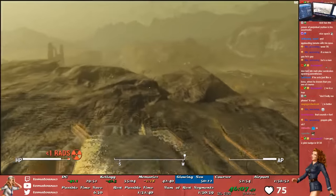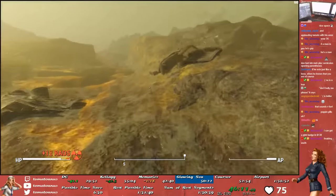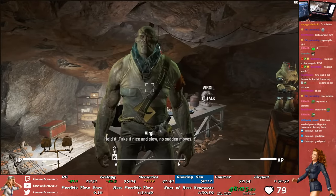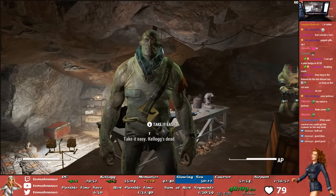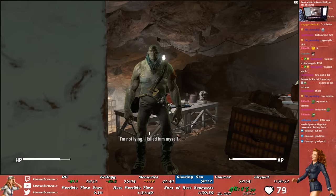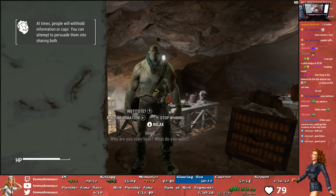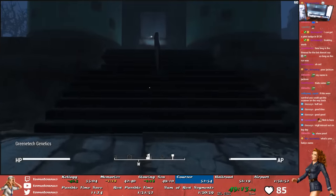The slow-paced Memory Den sequence is followed by another slow-paced sequence where we run through the Glowing Sea to make it to Virgil's lab. There we briefly talk with the former Institute scientist who is now a super mutant named Virgil, who tells us we need to get a Courser chip from a Courser somewhere in the wasteland. In my opinion, this is the turning point in the Glitchless category and when it becomes a really fun speedrun. After talking with Virgil, you're supposed to do a whole Carmen Sandiego hunt for a Courser, but we know the Courser actually spawns inside of Greentech Genetics — so we just head there.